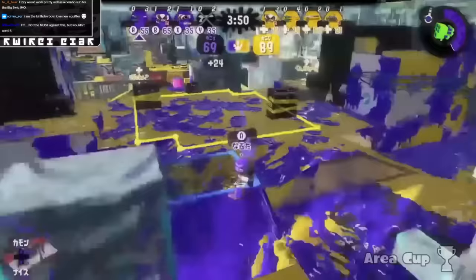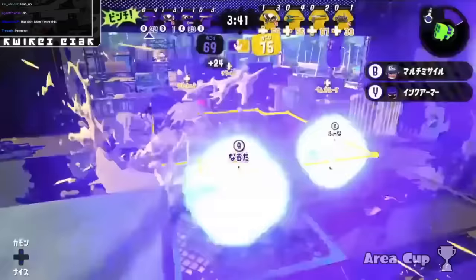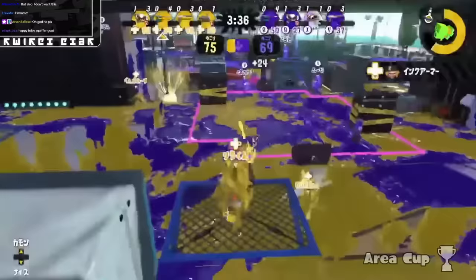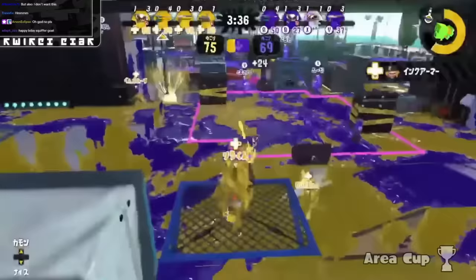Livia wants a fun Jet Squelcher with Burst Bomb and Whale. To keep Jet Squelcher from being an unhealthy backline weapon that kills diversity, I think it should not have a special with that much range — it should have less range than the main weapon itself. Whale wouldn't be the worst thing ever since it's a more healthy displacement special than Missile, but it's definitely not something I want back in the game. I would prefer a more aggressive option.